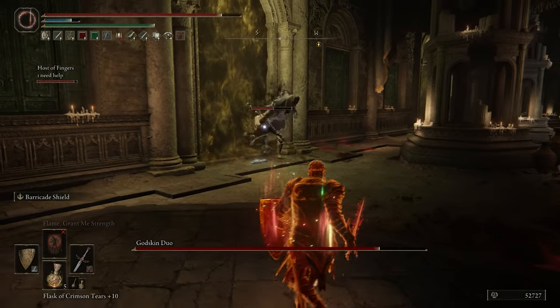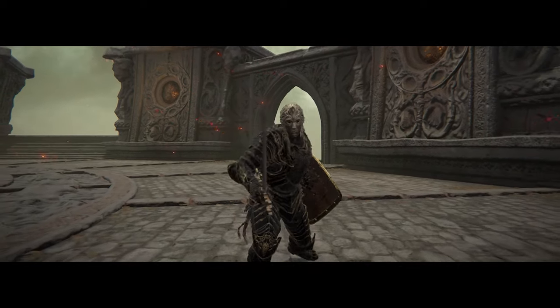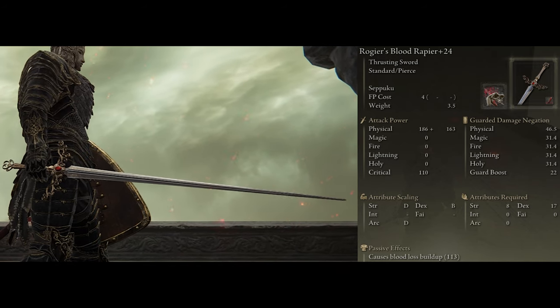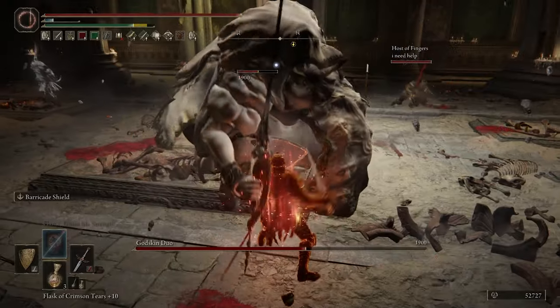With the weapons, we have two options to choose from that are both really effective in their own ways. One of them being Roger's Rapier — it's extremely nice looking, matching the gold color scheme, while having a fast attacking moveset, really good range, and a unique heavy attack that other rapiers just don't get.